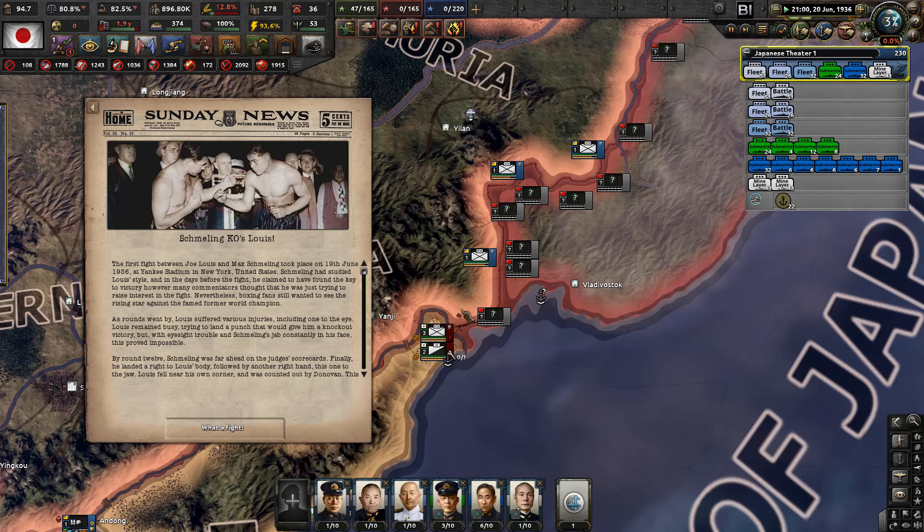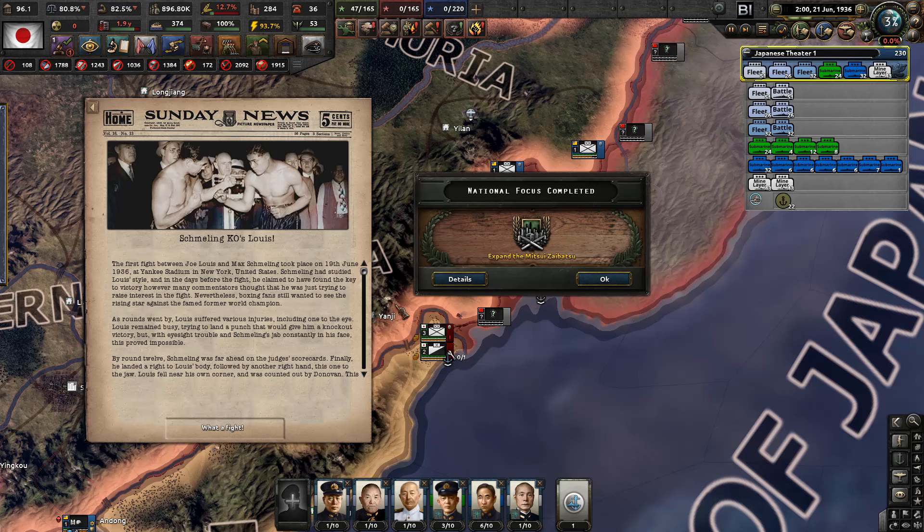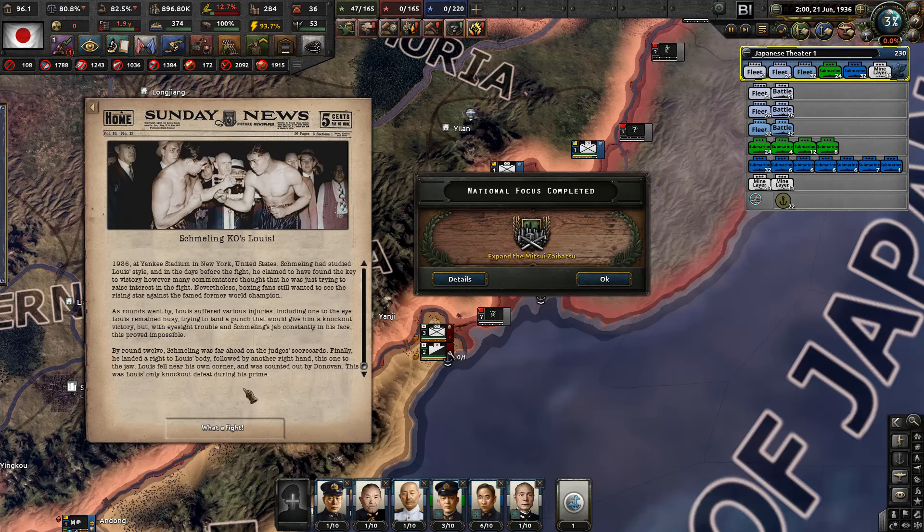The first fight between Joe Louis and Max Schmeling took place on 19th of June 1936 at Yankee Stadium in New York. Schmeling had studied Luis' style and claimed to have found the key to victory, though many commentators thought he was just trying to raise interest in the fight. As rounds went by, Luis suffered various injuries including one to the eye, and with eyesight trouble and Schmeling's jab constantly in his face, a knockout proved impossible. By round 12, Schmeling was far ahead on the judge's scorecards. Finally he landed a right to Luis' body, followed by another right hand to the jaw - Luis fell near his own corner and was counted out. This was Luis' only knockout defeat during his prime. What a fight.